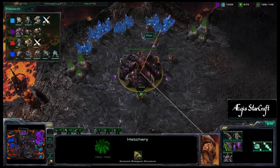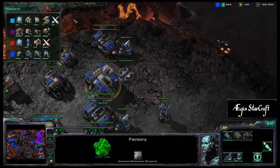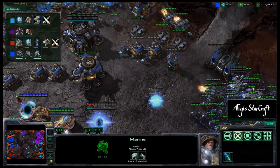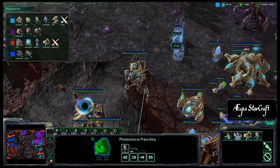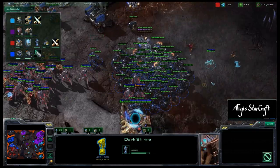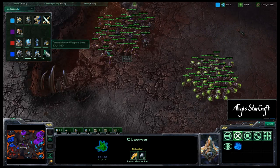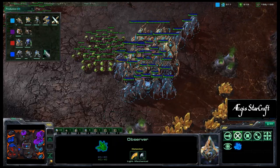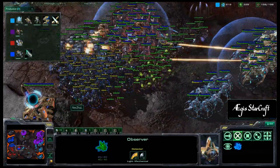Khan now has speed banelings with centrifugal hooks, able to roll into the enemy army even faster. Ner'zhul is still getting infantry, barracks still pumping out units, not quite utilizing the factory — he could start transitioning and get some Vikings to deal with the mass colossus coming from Ji Yan. Additional colossus are now spawning. Bruce Lee's dark shrine is almost complete. Roaches are now joining the mix alongside banelings and Zerglings moving to the front. The Protoss is reinforcing with five colossus and a ton of stalkers — this army is looking really strong.